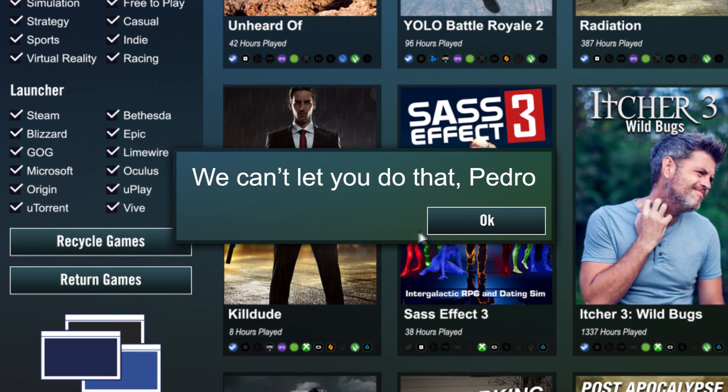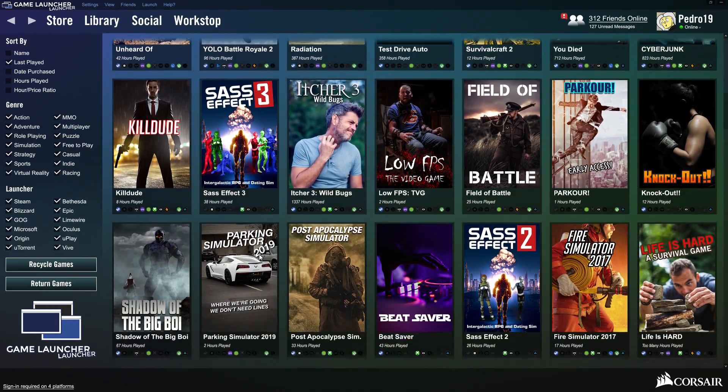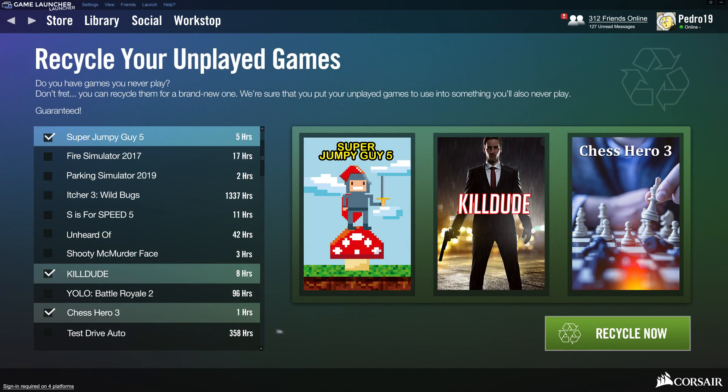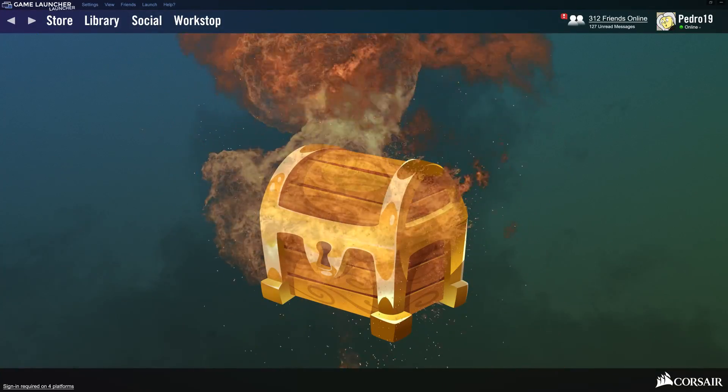Need to return a game? Well, you can't. But with our new Game Launcher Launcher, if you're frustrated by all those games you never play, you can recycle them into brand new games you'll never play. Just select three games, click recycle, and you'll unlock a loot box featuring a new game you'll never play.